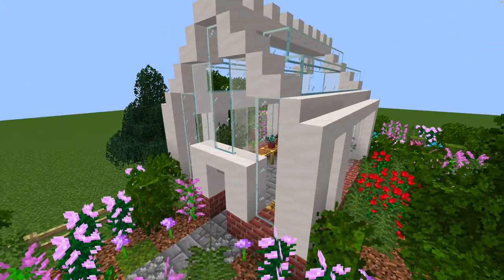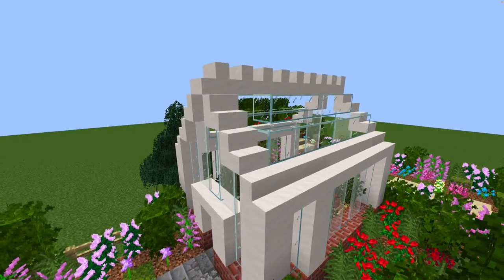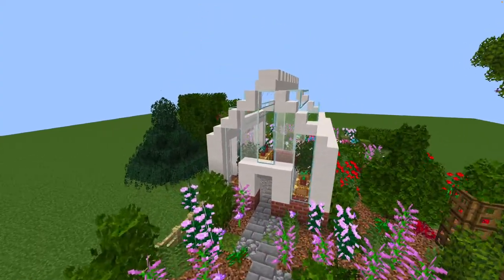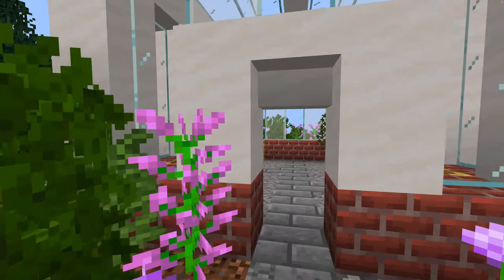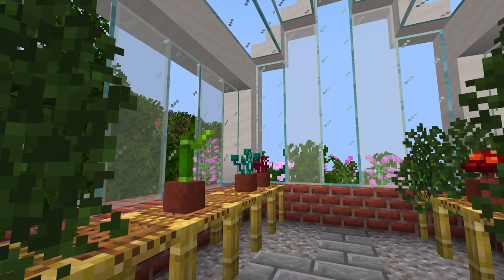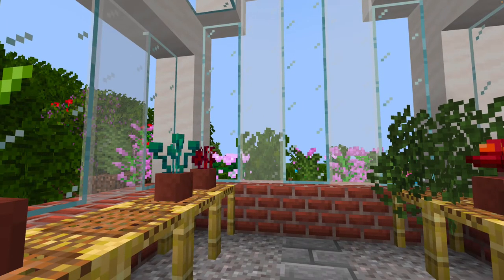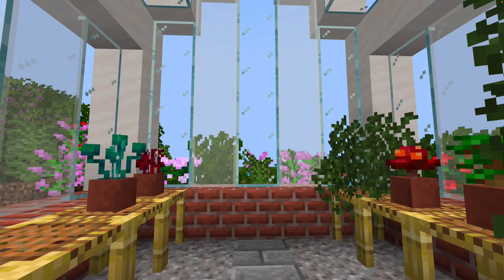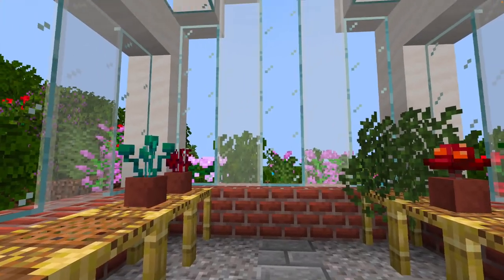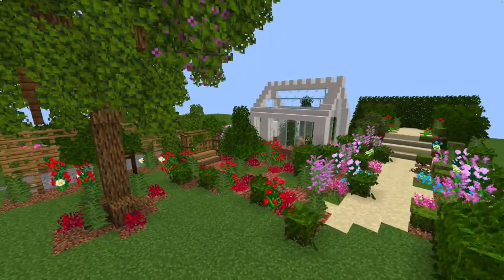Cottage gardens don't necessarily have greenhouses, but I saw a picture with one and it looked lovely. I really wish we had quartz walls or smooth quartz walls as this would look more refined at the corners, but I've made this little greenhouse with white stained glass and plain glass to look like there are more supports inside.